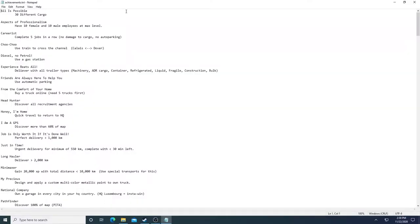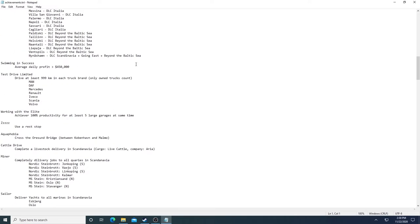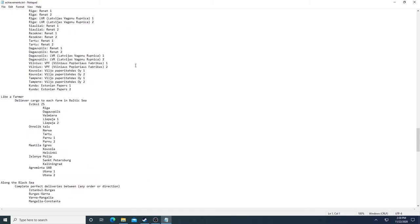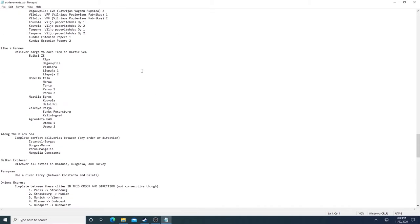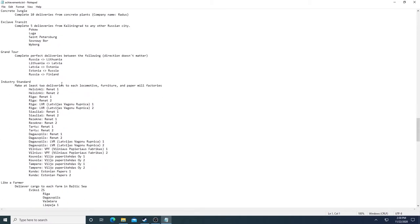There's a list of all the achievements in Euro Truck Simulator 2 — there are a ton of them. I've made this list because to get all of these in a reasonable amount of time, you'll want to keep track of everything you're doing. Some are like the industry standard — for example, you have to make two trips to each locomotive, furniture, and paper mill. This is part of the Road to the Baltic Sea DLC, and if you don't have that, you won't need to worry about these. But if you want all the achievements, you'll need to keep track of each one, because you're not going to remember how many you've been to.